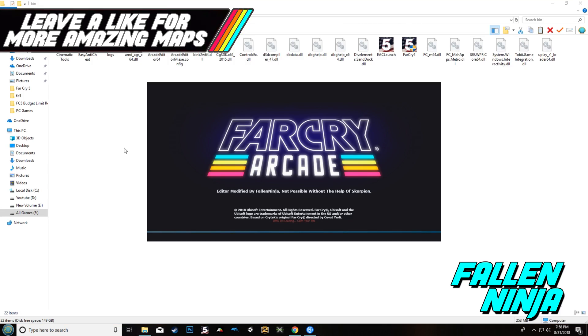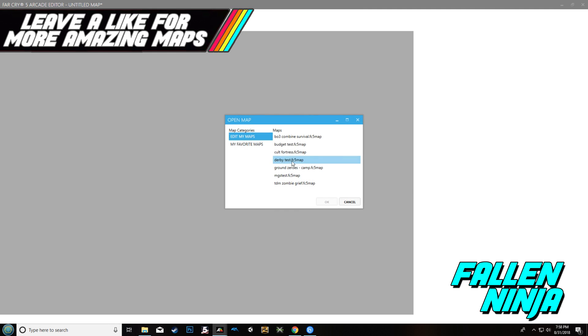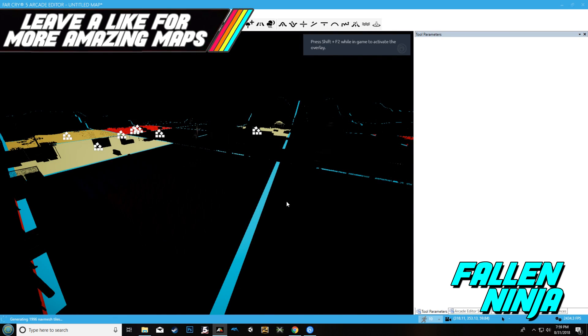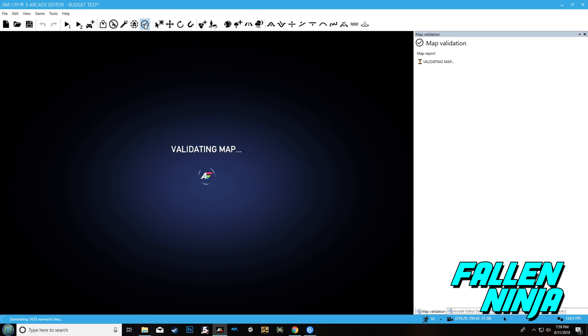The other downside is in order to publish your map, you do the same thing: save your map, close the editor, open it back up, and then hit the check mark to validate the map. Once that's done, you're able to publish it.